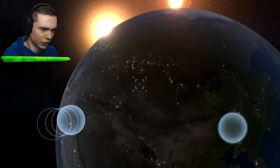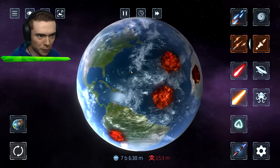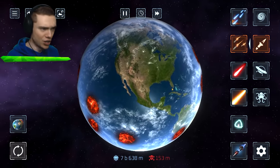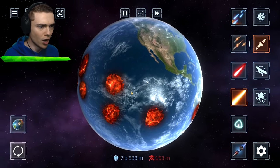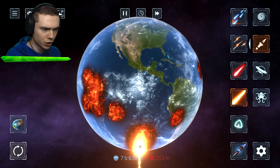Now let's see what happens when we crash into the Earth. Is that possible? Boom! No way! That was awesome, but very important — is America alive? Yes, America is all good! Now, we're gonna blast away and turn the Earth into the Among Us crewmate.